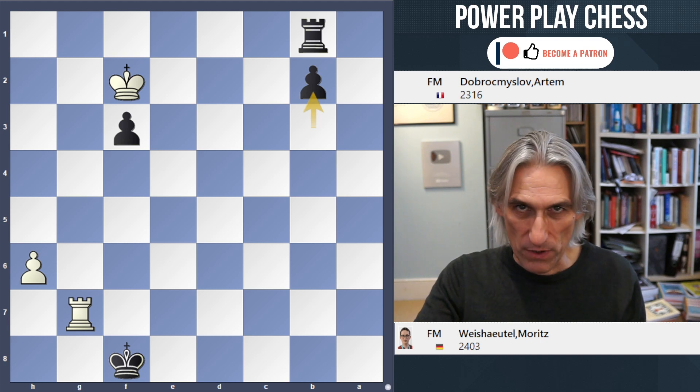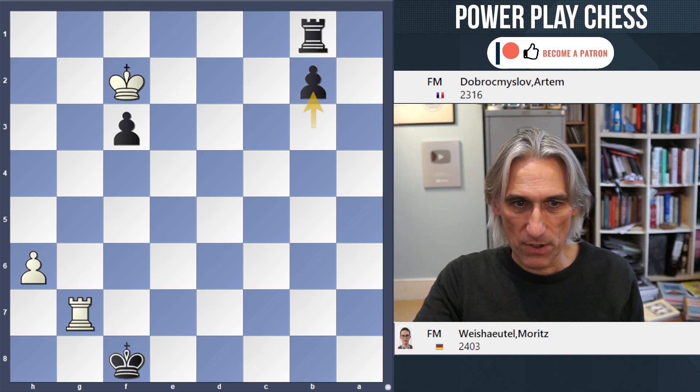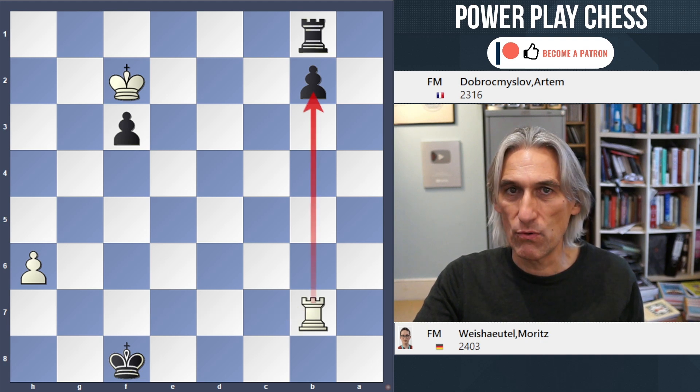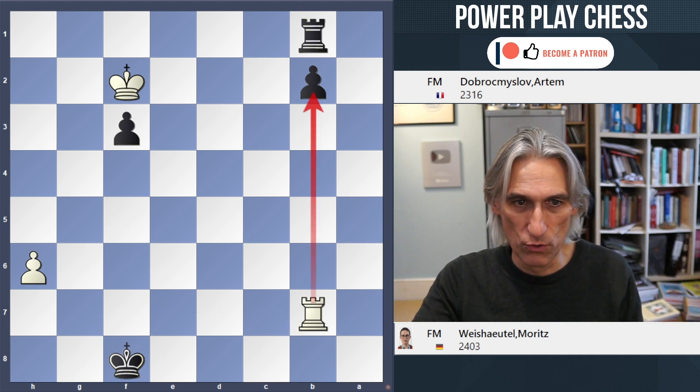Now in the game white played rook g3 — I'll look at that in a second — but rook b7, just going behind the pawn, looks like the most normal move.